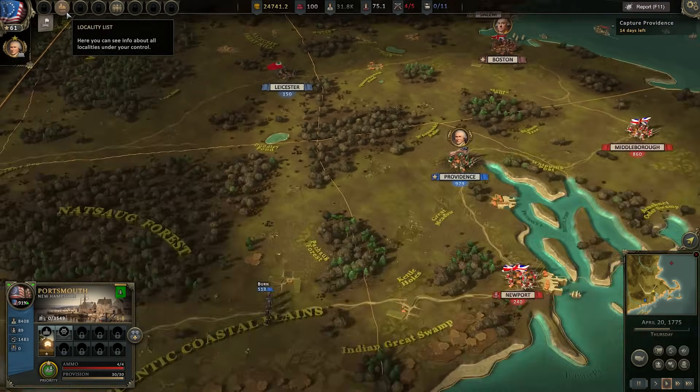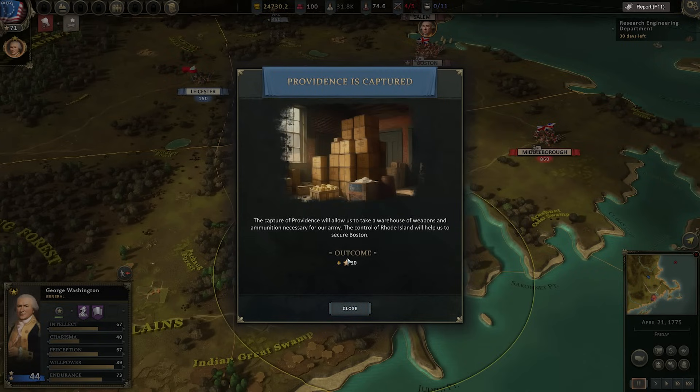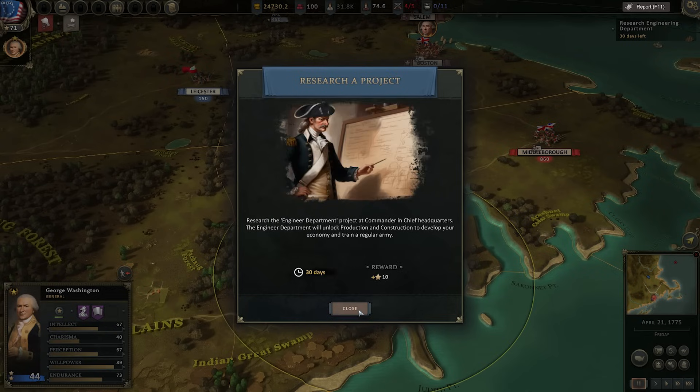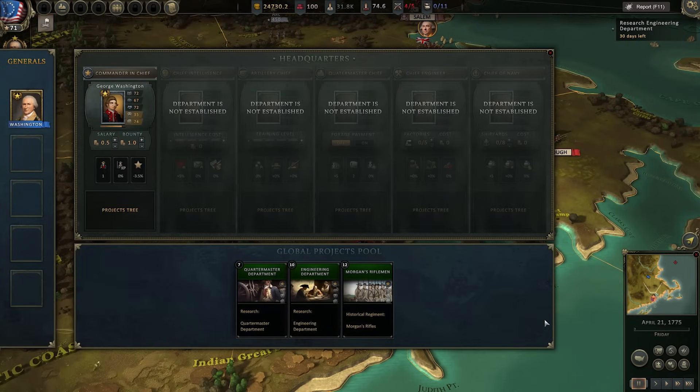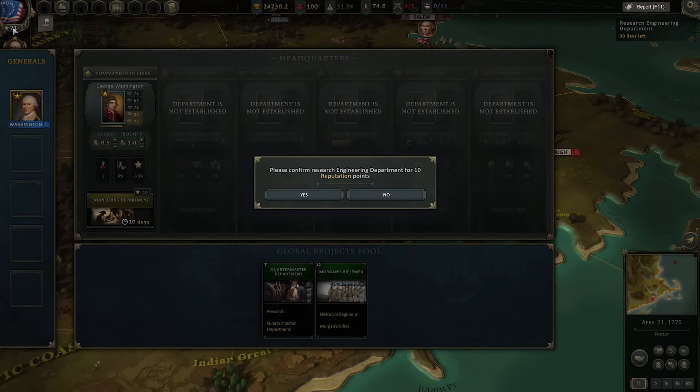We're now Commander in Chief of the Continental Army — we gain an extra unit of soldiers from the Boston region. When those soldiers take casualties, it affects loyalty in that state, so you have to manage that. We also get our technology tree, which is great, plus a thousand muskets. The game now wants us to research a project. This is really important: you can also get Morgan's Rifles right away, which is amazing.